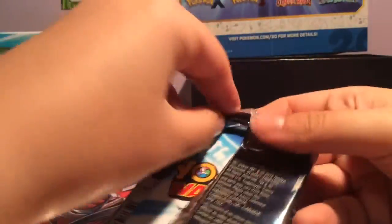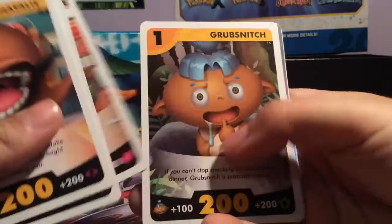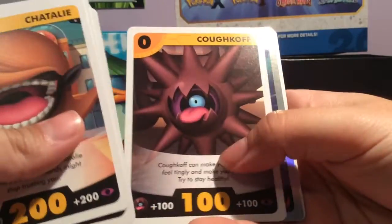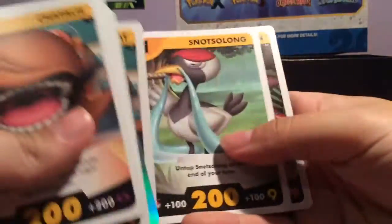And then our final pack. Grub, Sneetch, Cough, Cough, Blaze, Zion. It's not so long — Rhinogen. And yeah, that is the Yo-Kai Watch pack opening.